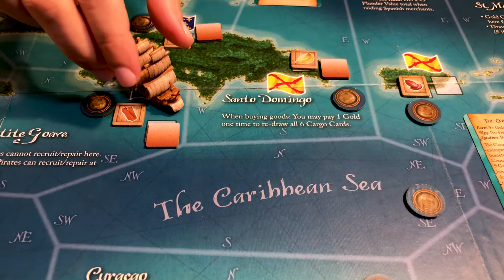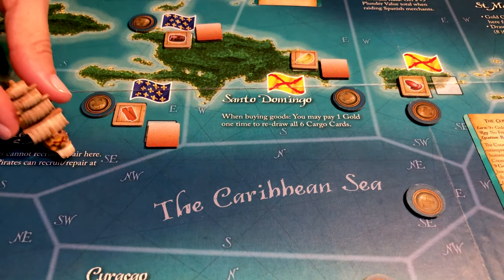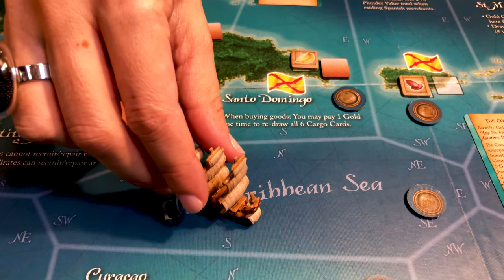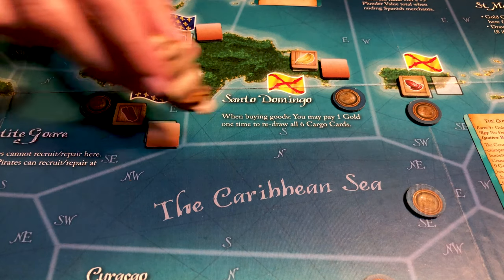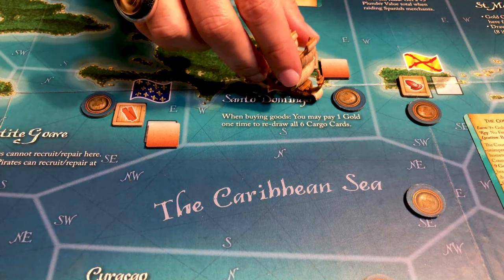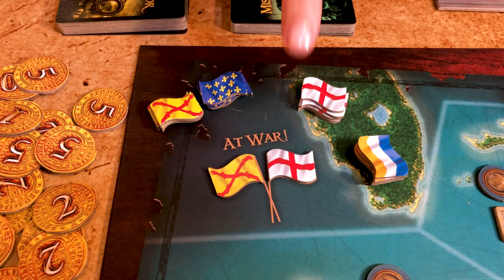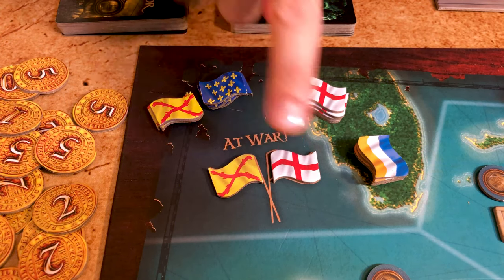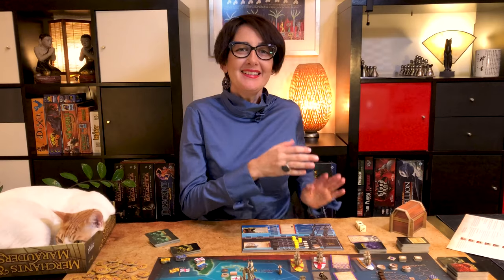Now let's have a look at scouting, moving, and fighting. Leaving a port, entering a port, and crossing into a new sea zone each count as one action. So you could spend your turn simply leaving a port, crossing into a new sea zone, and entering a new port as your third action. Keep in mind that you cannot enter a port if that nation is at war with your nation, or if you have a bounty from that nation, unless it's tribe officials in Port Royal. Note that you don't have to spend all three actions — you can pass at any time.